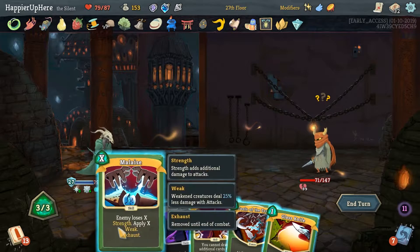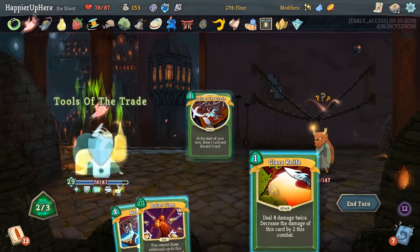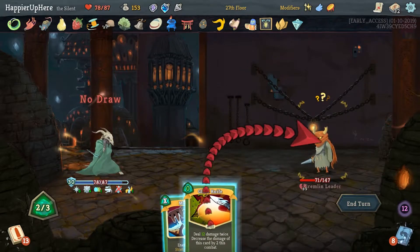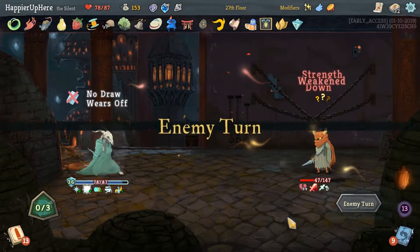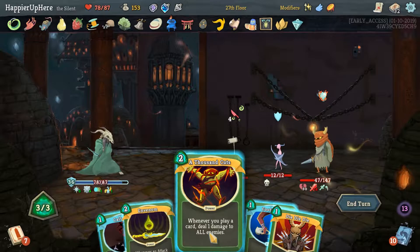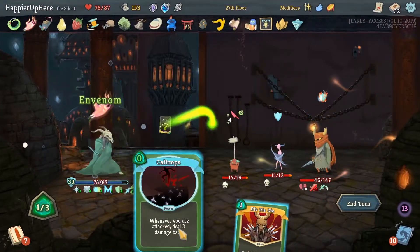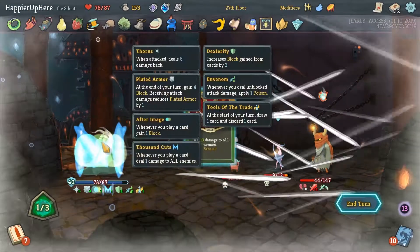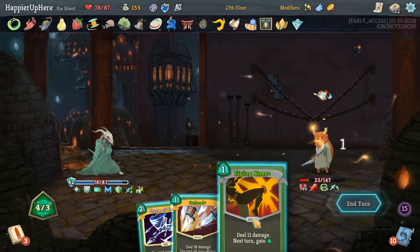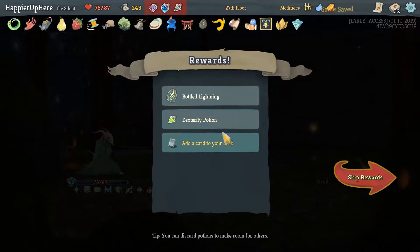Now we can do a Giant Malaise. Get rid of the Shame because of the Trade. Bullet Time for free. Last Knife — not a Giant Malaise, a Small Malaise, in case he attacks again. Here, I think we'll do Thousand Cuts — made the Footwork cost zero, which made the Venom cost zero. Caltrops — that was a really good turn. And then Adrenaline, Flying Knee. That was a really good turn! If we can get something like that going more often, that would be good.